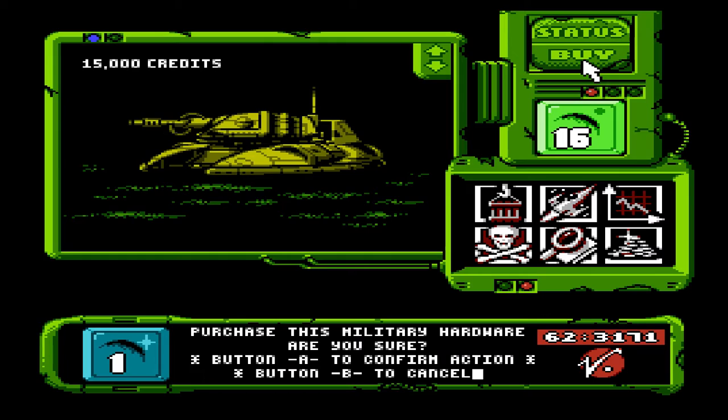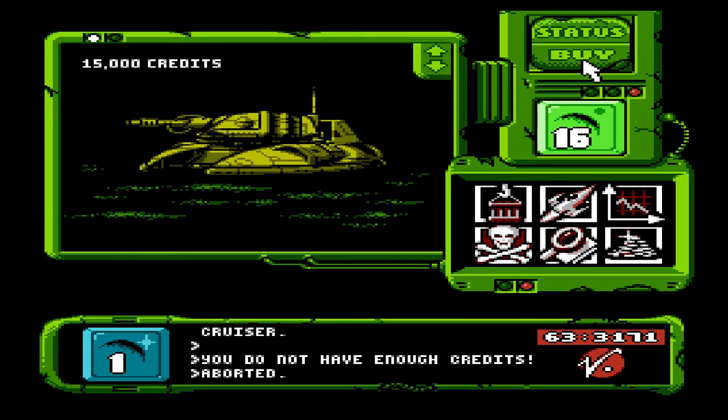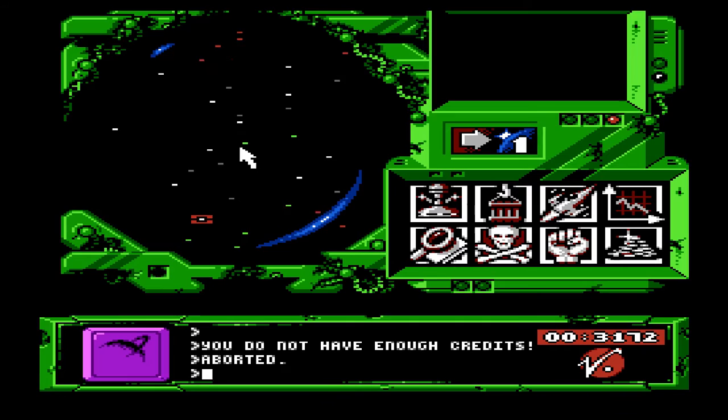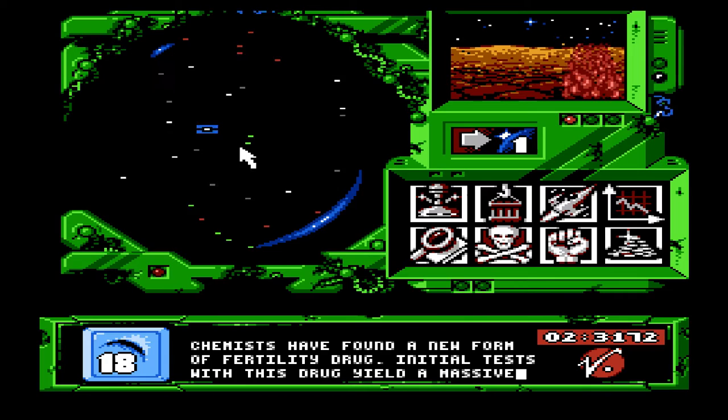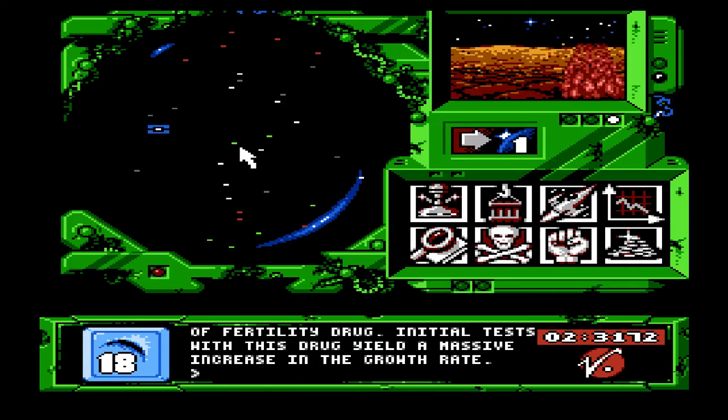What did I want to buy? There was something else. Oh, here, this. Transfer to Battlecruiser. Okay. I don't have credits. Fair enough. Is something formatting? I feel like it should be. So this is formatting. Technological breakthrough. Chemists have found a new form of fertility drug. Initial tests show that with this drug, there is a massive increase in population growth.